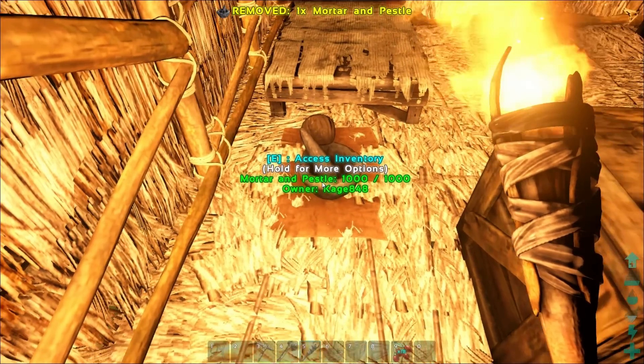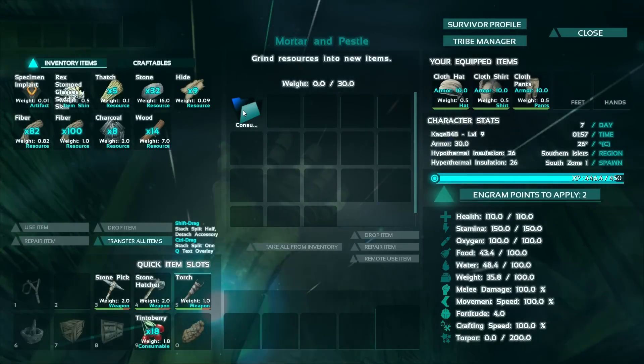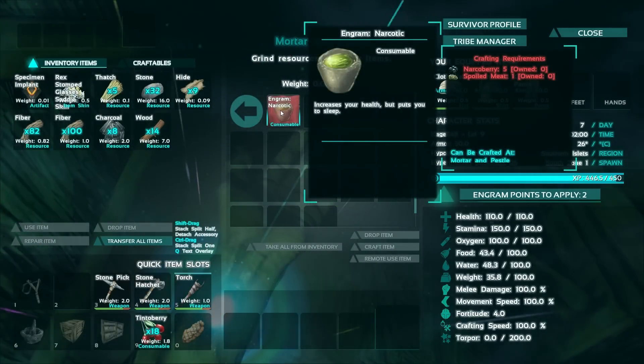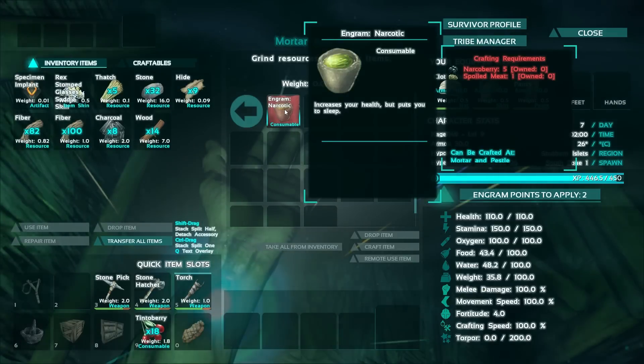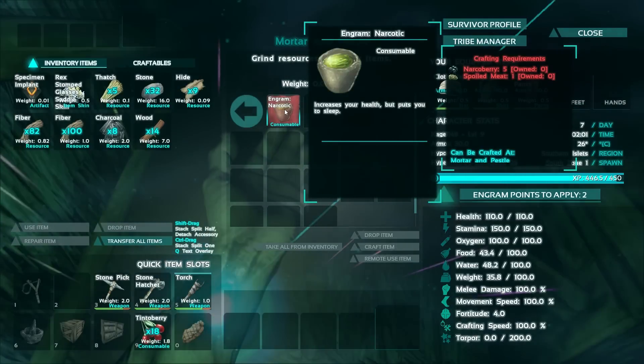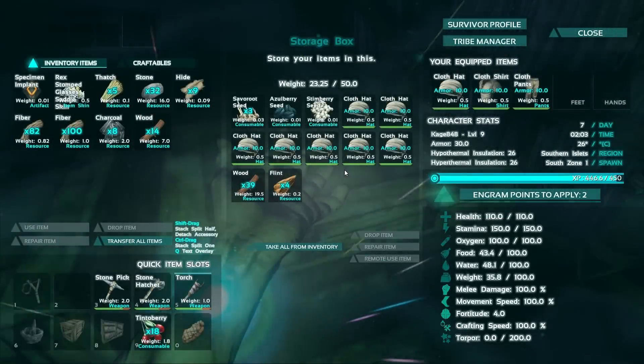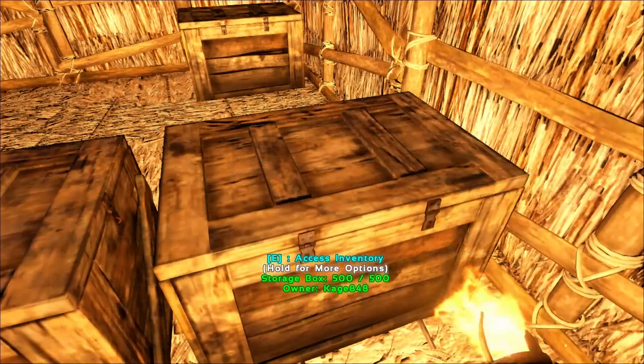I've never dealt with this before, so let's see what we've got. Narcotics are in the consumables section. What do we need for this? Narco berries and spoiled meat — that's why you need to save the spoiled meat, for your information.